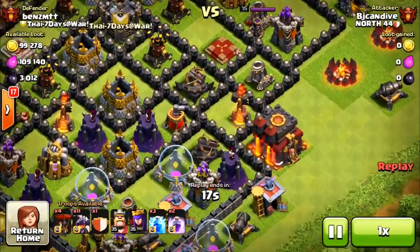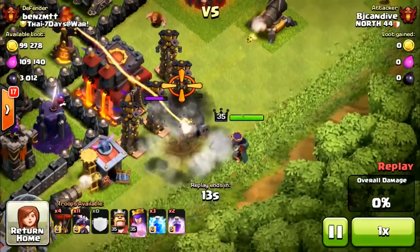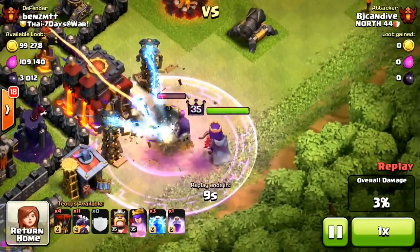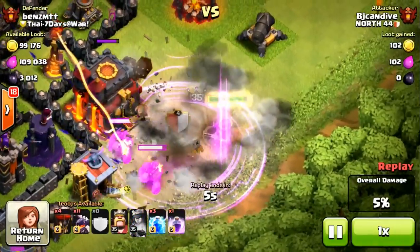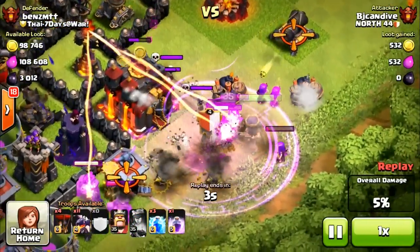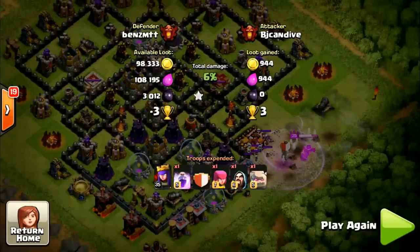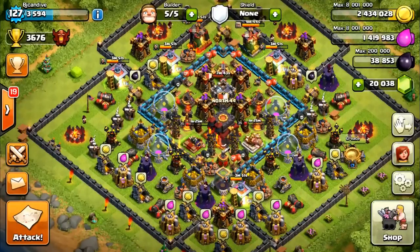I've gone ahead and boosted up all my barracks. We're at 3,676. I wanted to show you guys the last attack before this — this guy was pretty troll. He was worth 13 cups. I put down my golem and there's the giant bomb as well as the Teslas. I was suspecting that since he put his Inferno Tower there. Put my queen down — there's another giant bomb. Archers are going to spawn because I wanted to keep her healthy so I didn't have to gem her, but it's actually going to do more damage to her. We did get the town hall there for the four cups.